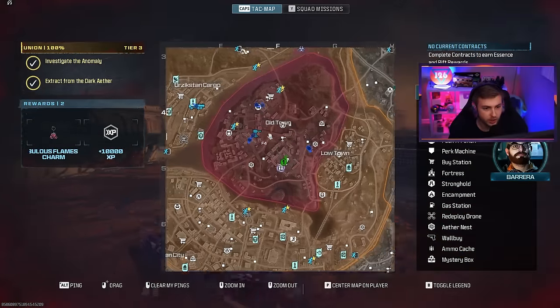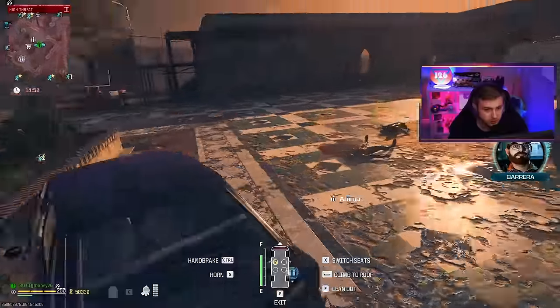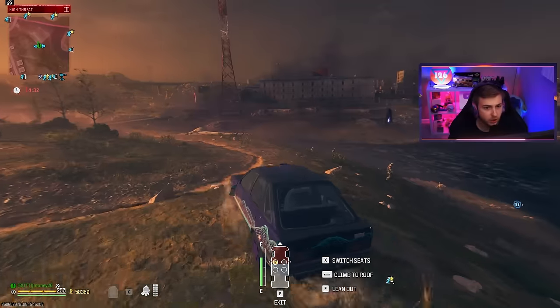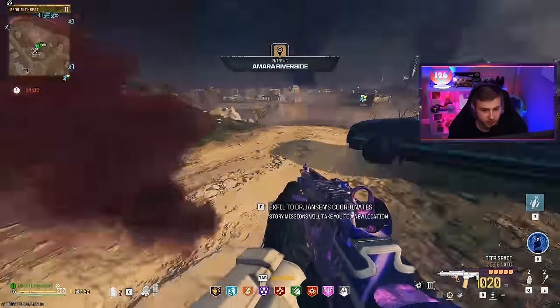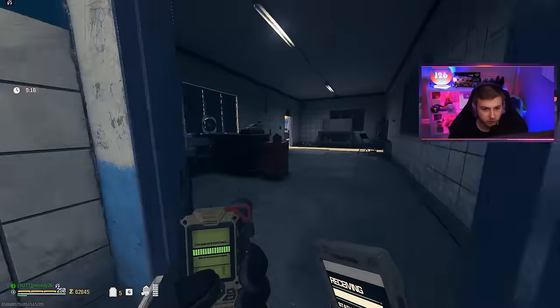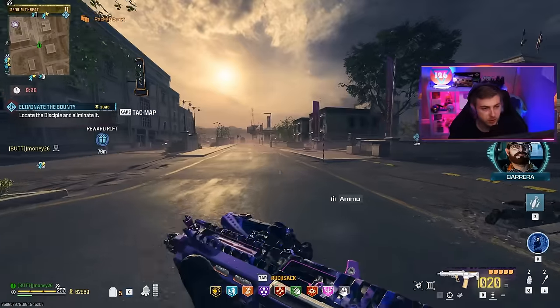Do we have time to do any more contracts? I don't see any in Tier 3, and I'm not seeing any fast ones nearby in Tier 2. But we do have 58,000 points — that's not a bad number. I don't want to push it or overextend ourselves. Let's double check and make sure this is the exfil we're supposed to be going to. Yeah, that's Dr. Jensen. I think we might just have enough time to squeeze in one last bounty — I really hope I don't regret this, because once the storm touches that exfil, it goes away.